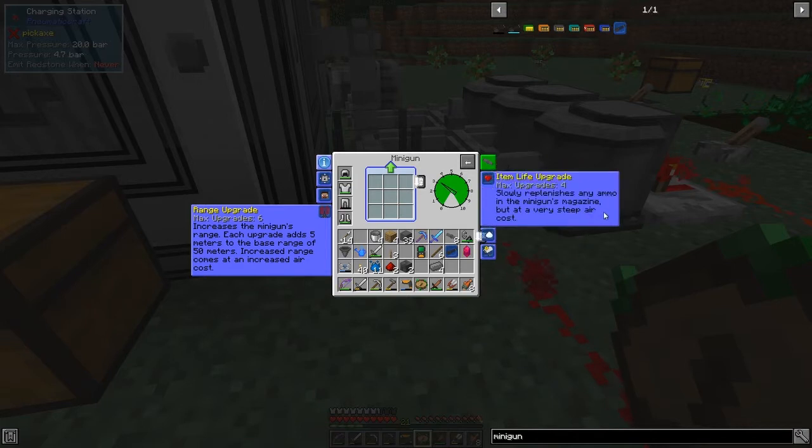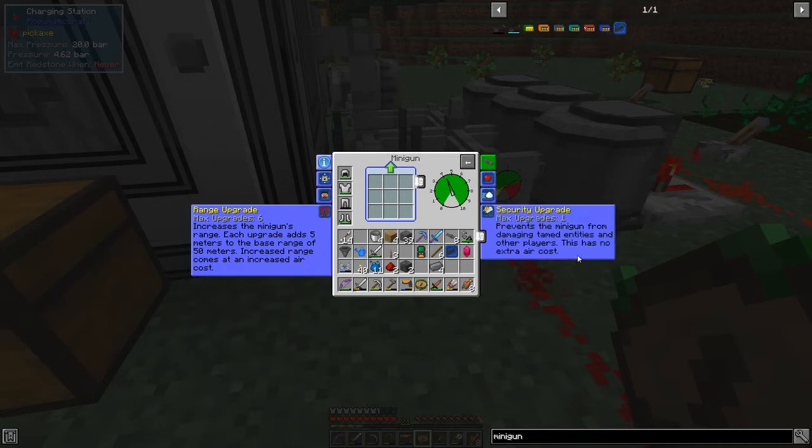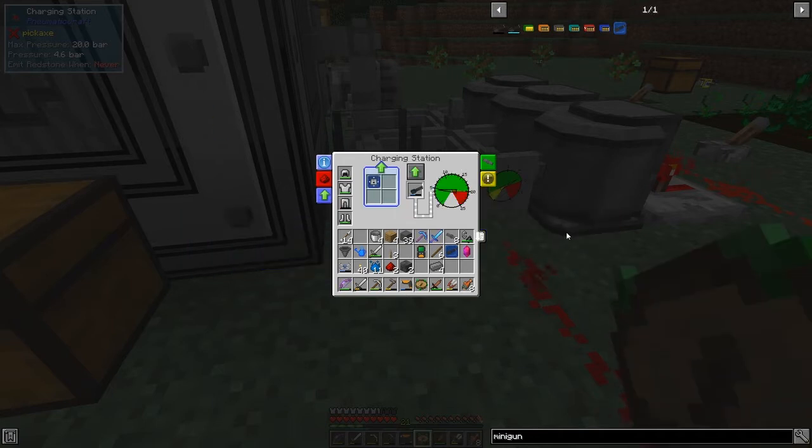A lighting upgrade replenishes ammo when the magazine is empty - very good, though it uses a very steep air cost. Speed upgrades allow up to three, making it shoot faster. Security upgrades prevent minigun ammo from damaging tamed entities or other players at no extra air cost - that's pretty good.